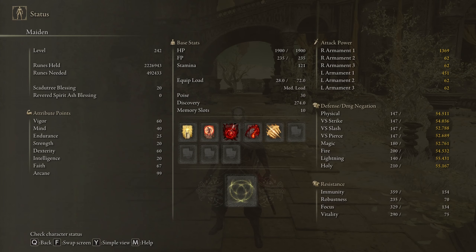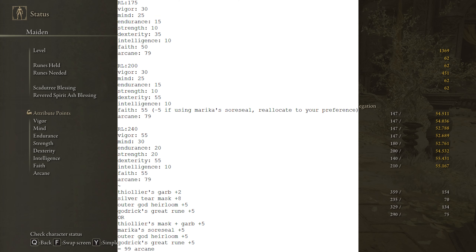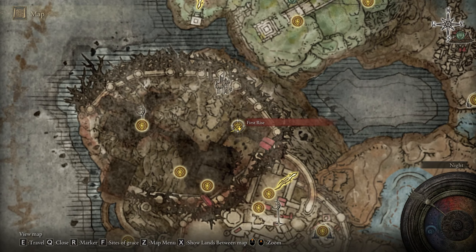I'm at a really quite high level, so you can definitely do this at a lower level. I'll put stat spreads on screen. Alright, starting from the first Site of Grace in Enerlim.